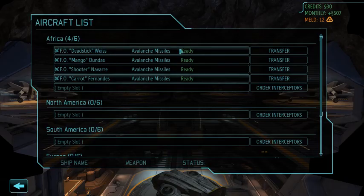We're going to need far more than four interceptors — we'll probably need more than six to defend our opening continent, because the aliens will just send UFO after UFO, and repair time on an interceptor can take, in worst cases, almost an entire month.